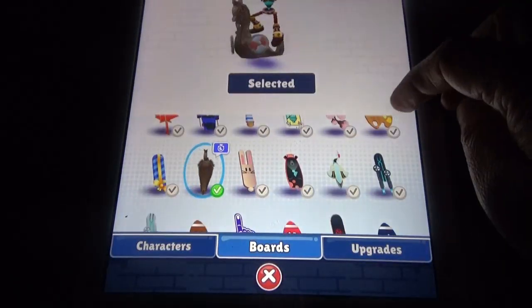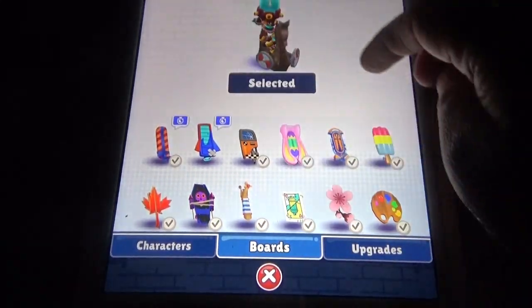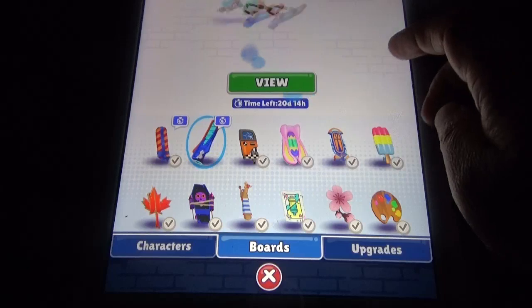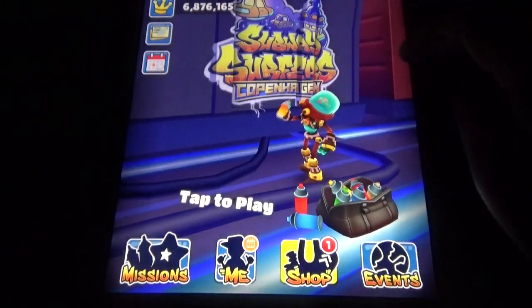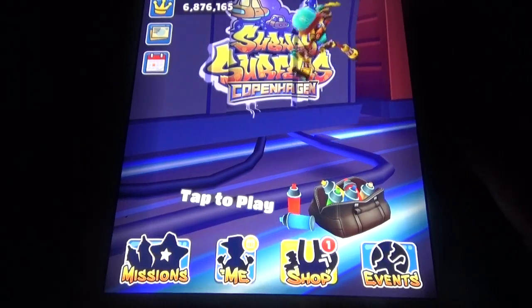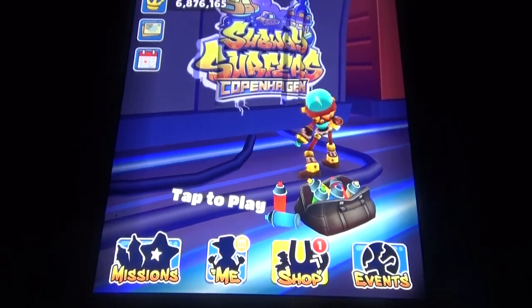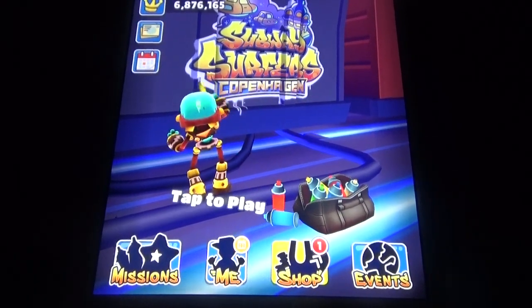The boards are also different — the birthday board is free and the super runner board you may need to complete the event for. We have so many things in this new update. Thanks for watching and also for subscribing — bye!